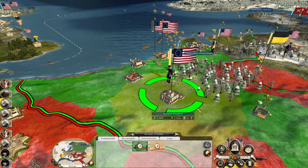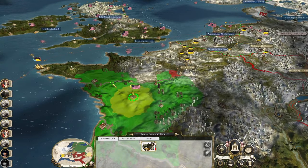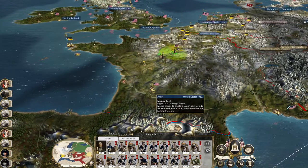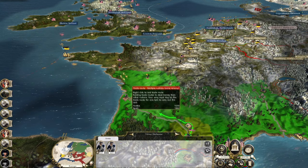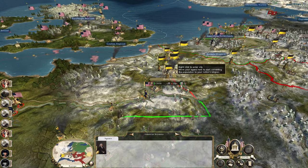Rebuild the settlement — they're bringing up more troops, but that does mean this army is better positioned. We can push up towards Paris. We've got more religious agents.